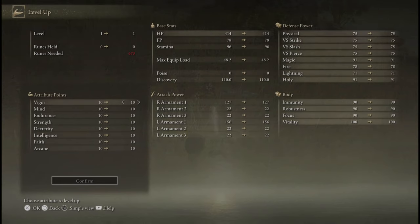Vigor gives you health points. It also gives you resistance to poison, scarlet rot, and fire damage.